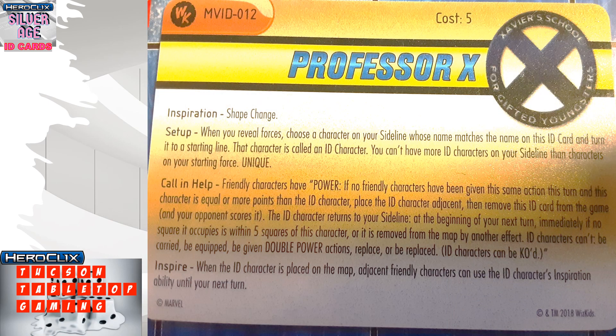Here's what an actual ID card looks like. The cost is at the top, the collector number is there, and the name is printed in the big slot at the top. Then you have Inspiration, Setup, Call in Help, and Inspire. Some cards might have something slightly different, but you should always see Setup and Call in Help on the back of your card.